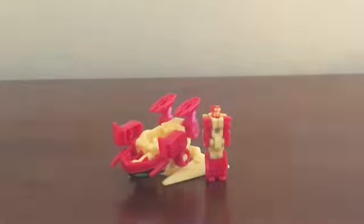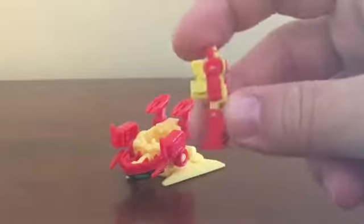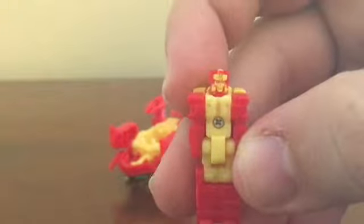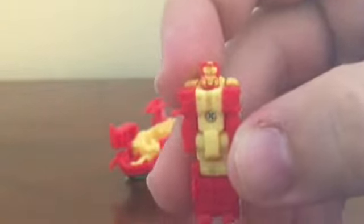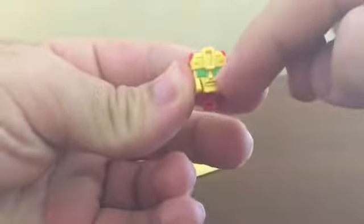First we have Repugnus. You can see he is a bright yellow and bright red Titan Master. His face is painted — it kind of looks sloppy at first, but it's passable. And when you pull him in half, you get Repugnus's head. He's got nice big huge green eyes, very nicely painted.